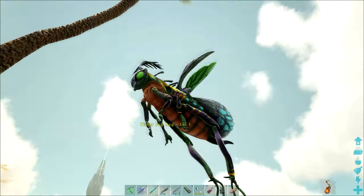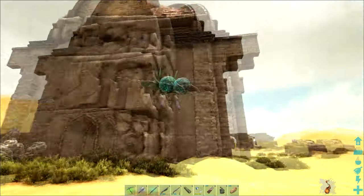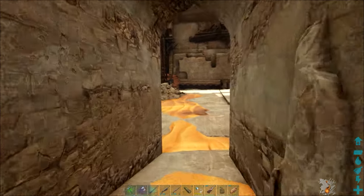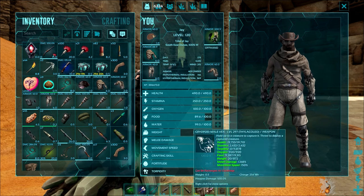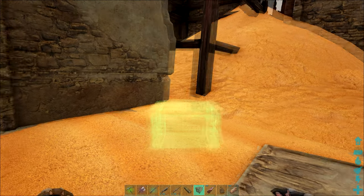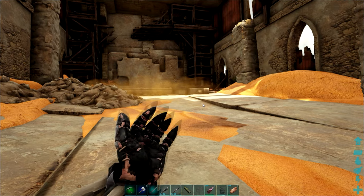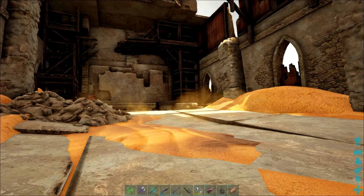I'll just grab some water before I head in. It used to be blocked — since the addition of cryopods you used to have to duck to get in through this gate, but they've removed this entrance so you can just walk in. As always, I'm just going to shove a crate outside the cave so I can stack artifacts. On this map there are no otters, so we've just been making do with putting a crate outside.